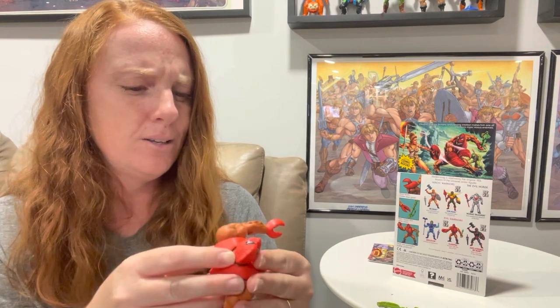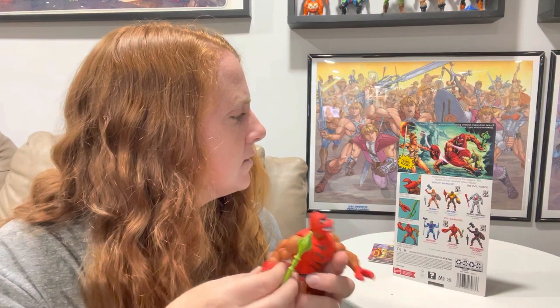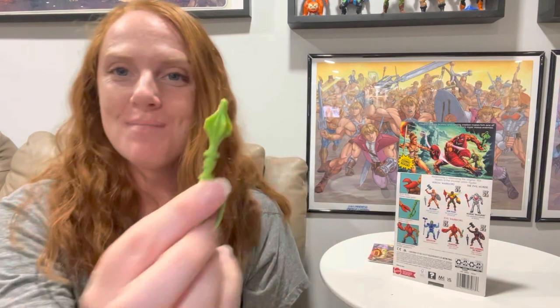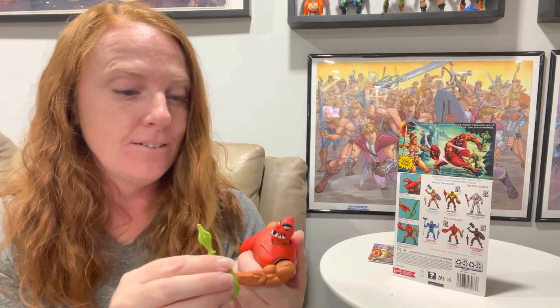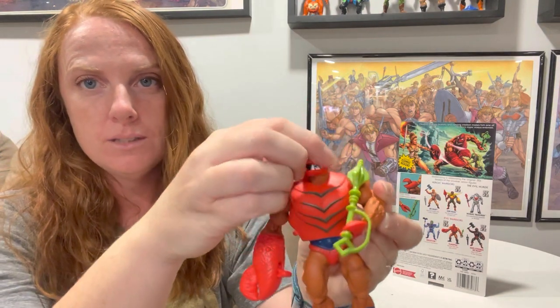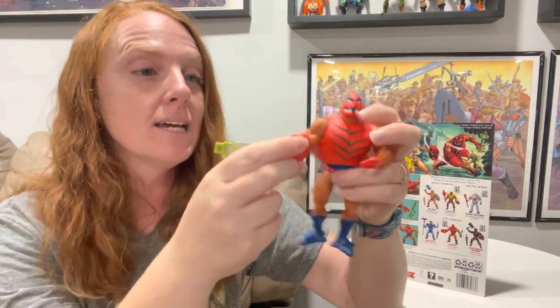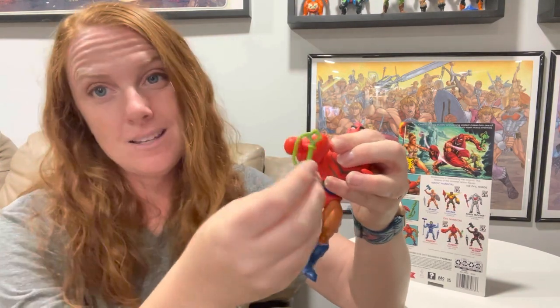He has this — I wasn't sure what to call it, but it does say 'mace' right on it, so it's a mace. The only thing is I could not figure out how he actually holds it in a real position. This part doesn't open and close so he can't hold it tightly, and his claw that does open and close is kind of too big to hold it — which is really weird.